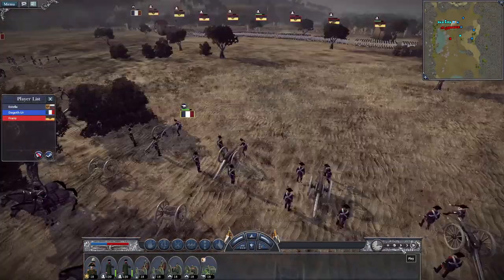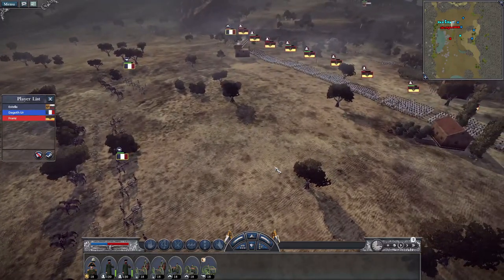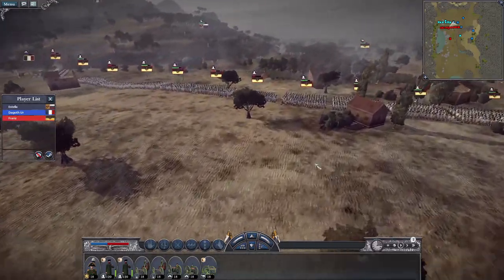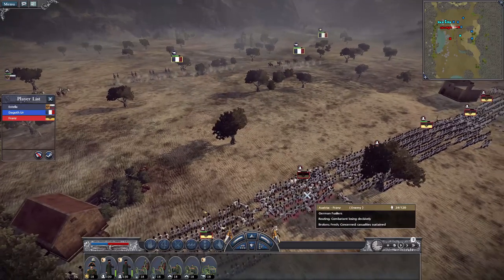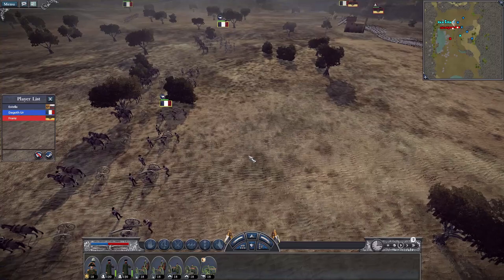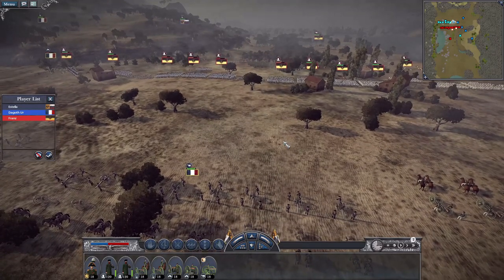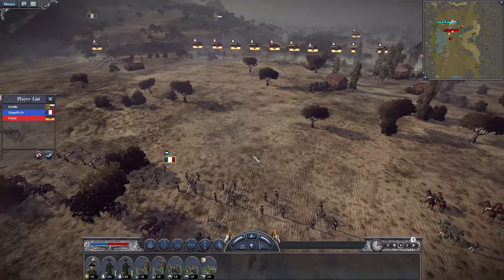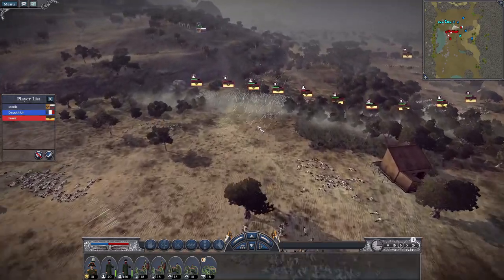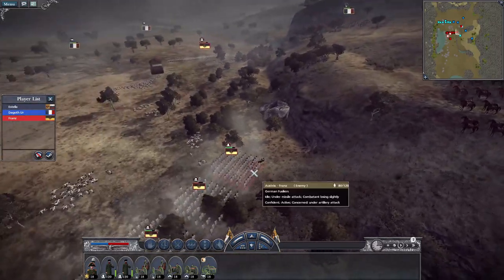Now we're going over canister shots. You want to use them when you get really close to an enemy — they're like a high-powered shotgun blast and very effective. This is probably the optimum range to use canister, or closer. Look at that — absolutely devastating. A lot of mistakes I see new players make is shooting canister from too far away. Even if it looks like they're hitting, they're really not — it's just a waste of shots.